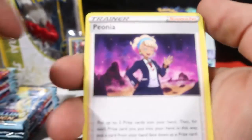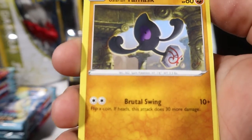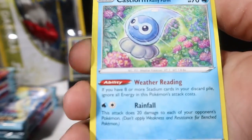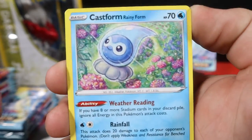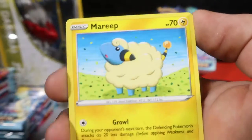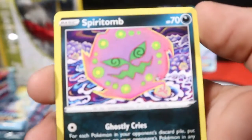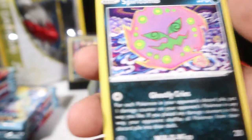Starting with Farfetch'd. Peonia, Fog Crystal, Agatha, Yan Mask, Snorunt, Rainy Form Castform — don't think we got Rainy Form yet, now we've got all the forms. Ralts, Mareep, Porygon 2 Reverse, and a Spiritomb for our rare.